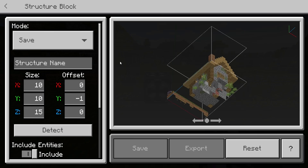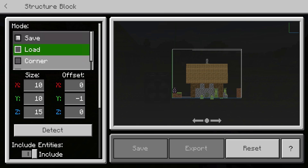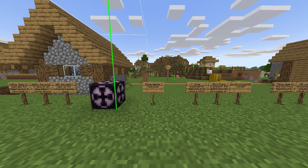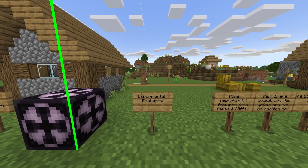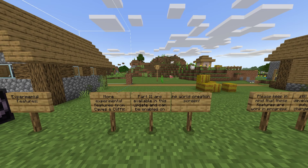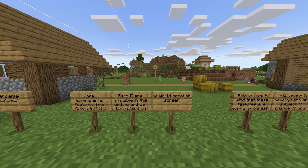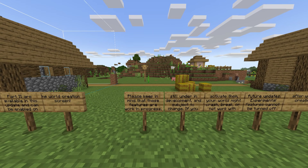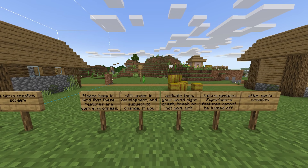It has been available in Java for quite some time, but now when you're in a structure you're going to have access to save, load, corner, and 3D export. Getting into new experimental features — more experimental features from Caves and Cliffs Part 2 are available in this update and can be enabled on the world creation screen.